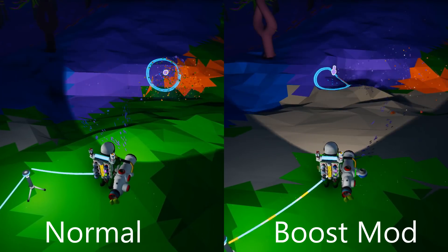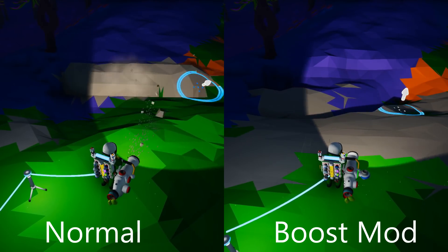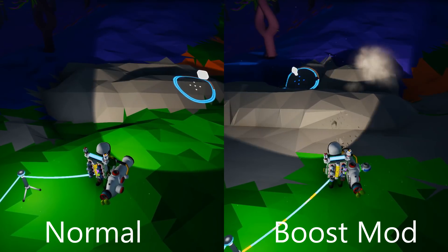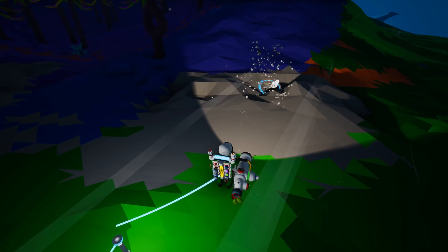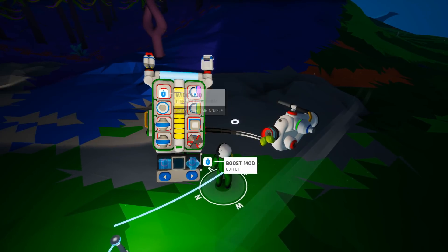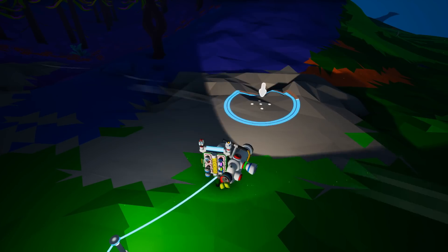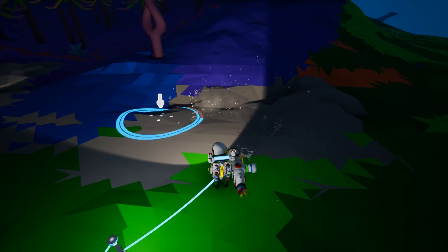The enhancement mods are pretty simple to understand from their names. The boost mod increases the Terrain Tool's speed — this means it digs faster, but it also elevates and flattens faster. The wide and narrow mods simply change the size of the Terrain Tool's reticle, so you can terraform wider or narrower chunks. Both can be placed at the same time, but only the one closest to the top of the Terrain Tool will be active.